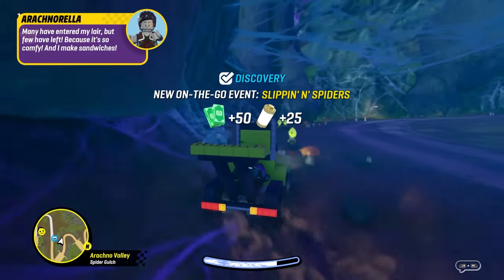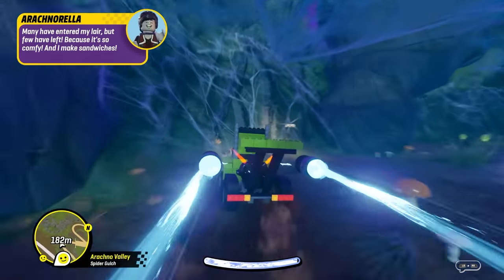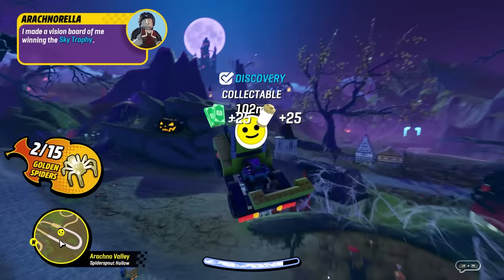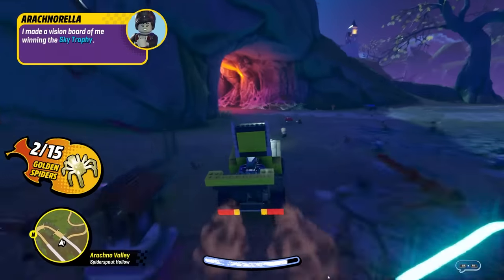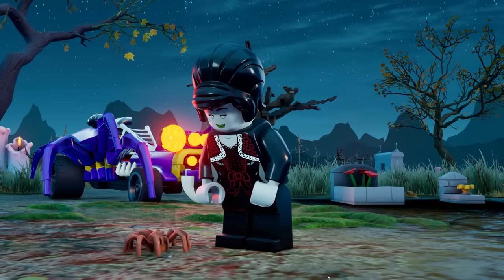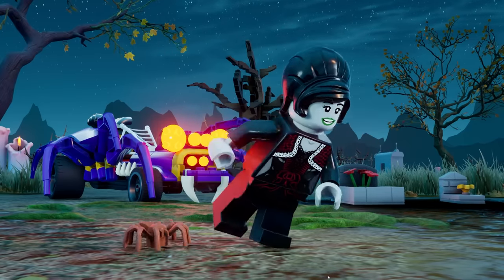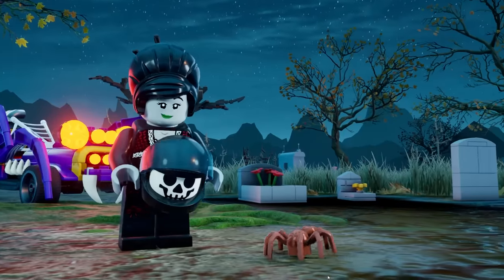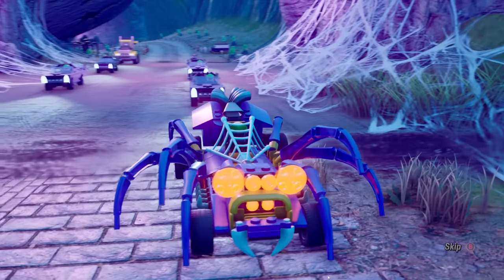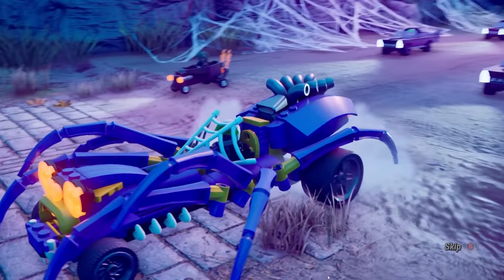There are spiders and spider webs — hopefully you guys are okay with spiders, because I think that's what our first race is probably going to consist of. Let's see what the rival looks like. She has a big spider vehicle! I think so. They're her pet — that's kind of weird. That's a spider car and a half. I actually kind of like the way that one looks.